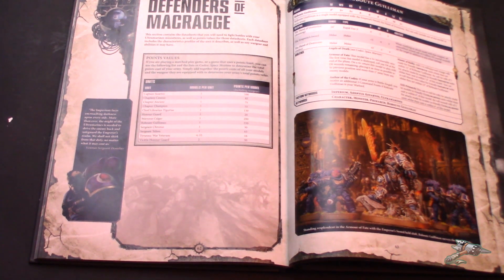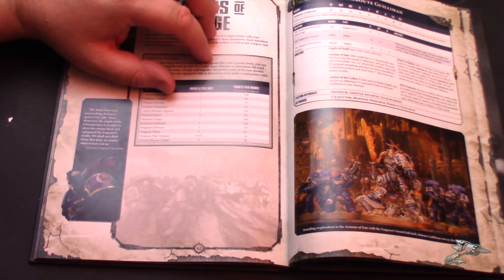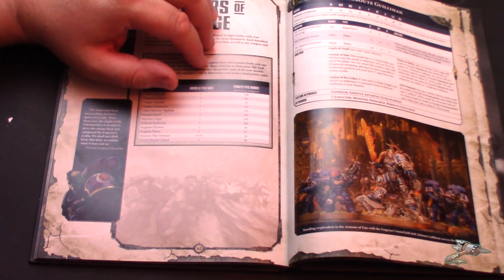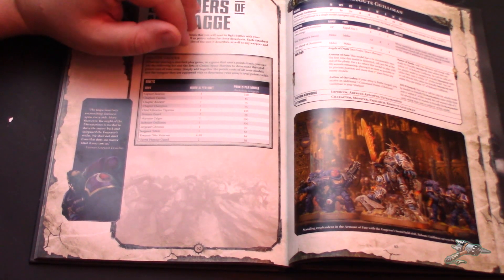I can see some re-rolling all to-wound rolls but it would have to be very specific circumstances, like a stratagem. I quite like the Doom psychic power for Eldar — it's one of the best psychic powers in the game. Getting to re-roll failed to-wound rolls for Craftworld units on a target unit — it's only against one unit, not against anything you shoot at. I like it because it adds a little thematic feel: you hit them but you didn't wound them because it glanced off an armor plate.